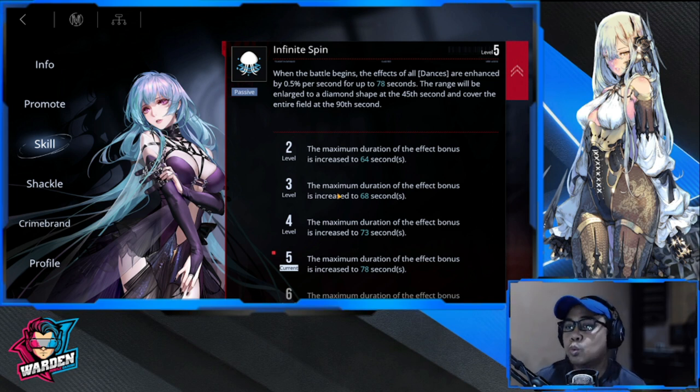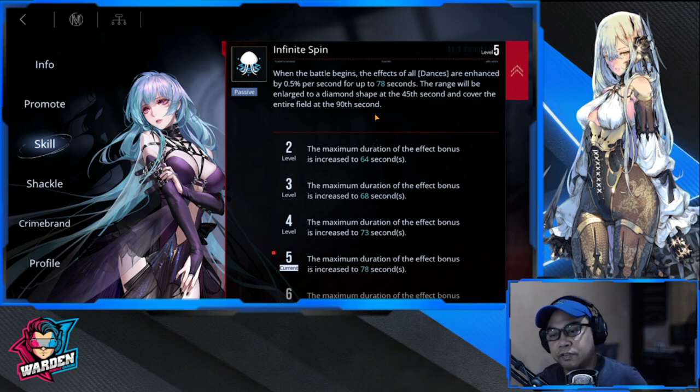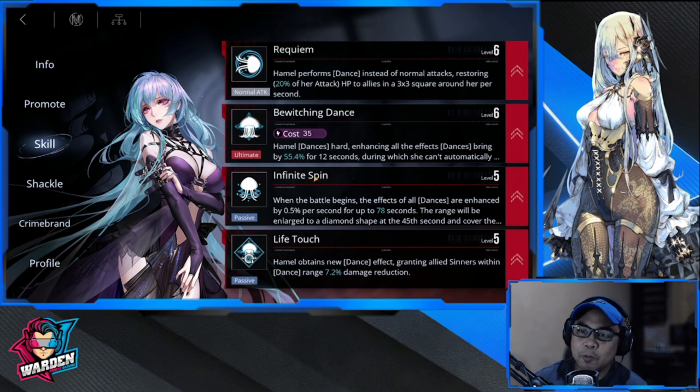Fourth priority is Infinite Spin, which widens the range and enhances all dances by 0.5. This pertains to the effects of all dances being enhanced, so her range will widen based on this skill. To summarize: Bewitching Dance is first, Attack is second because healing scales from it, Life Touch third for damage reduction, and Infinite Spin last — sometimes you don't need the wide area, but it's good to have leveled up.